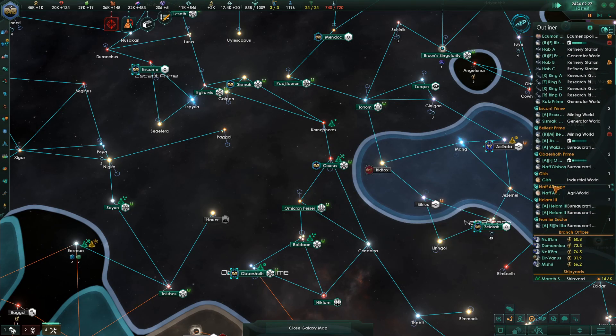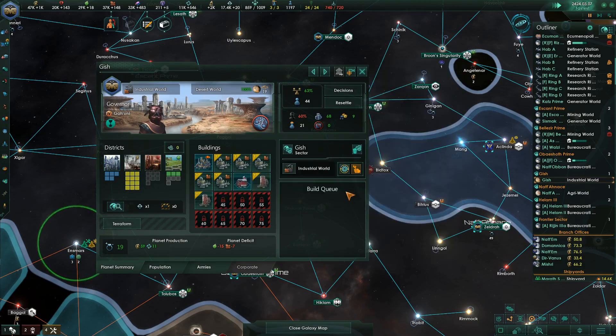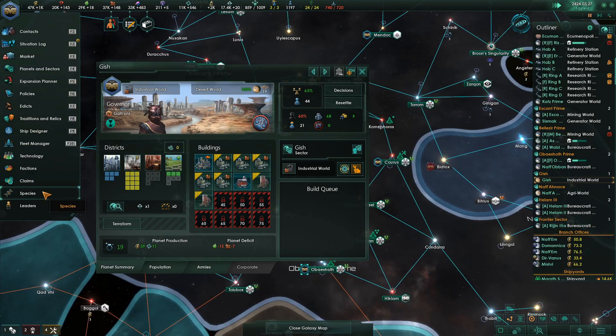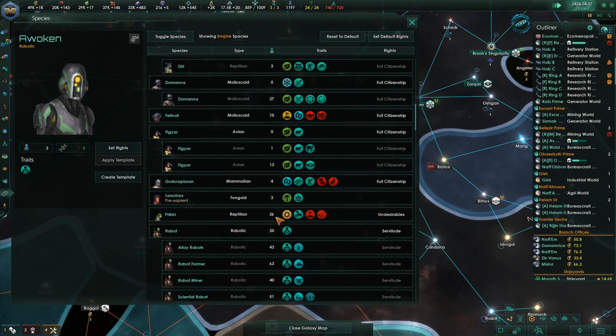They continue to get rid of the Pekiki Tee — let's see, the Pekiki. Yeah, there's 26 of them, so they'll be gone soon. Grognap, Ploran, Mammalion — okay, let's do this with you guys.